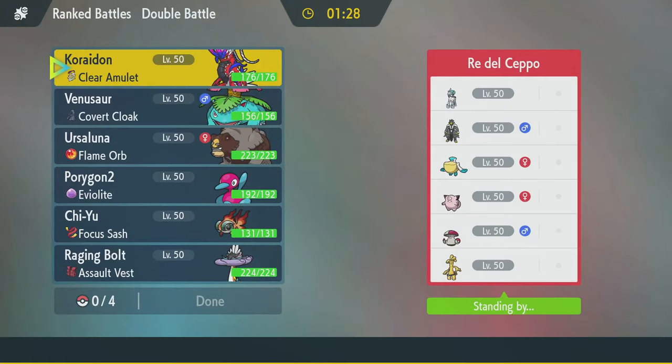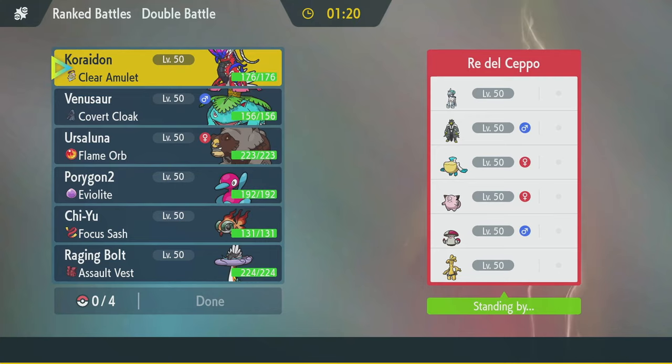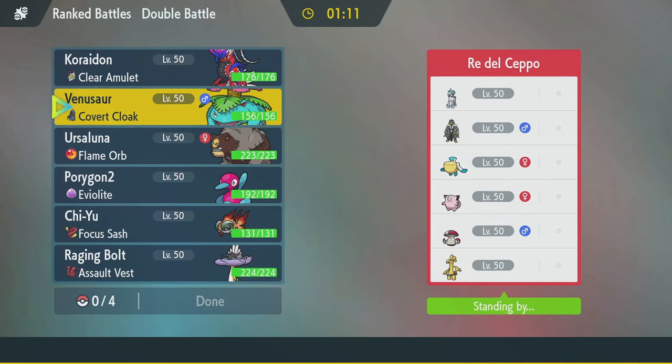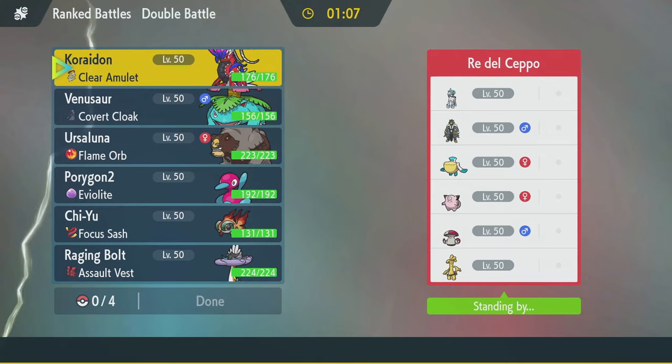Ooh, Ice Rider, Urshifu, Pelipper, Clefairy, Amoonguss, and Goldenglow. Wow, that's an annoying team — two redirectors and an Amoonguss? Urshifu-Calyrex is also a really powerful combo. They have Pelipper too, so Choridon doesn't like that.